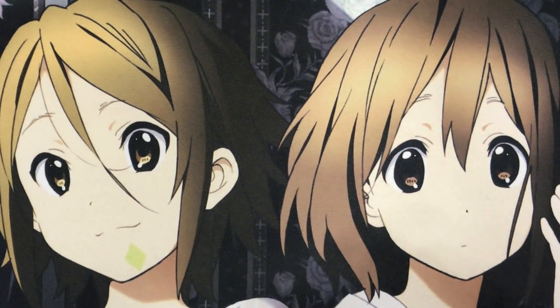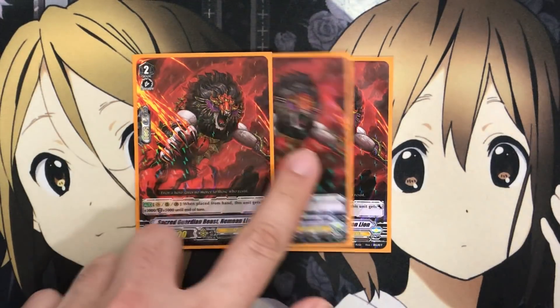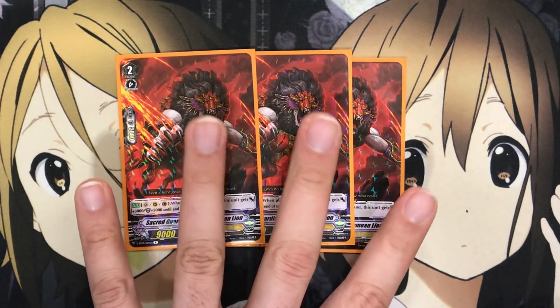I also run three Sacred Guardian Beast Nemean Lion. It's a Vanguard, rear guard, and guard circle effect. When placed from hand, this unit gets plus three thousand power or plus five thousand shield until end of turn. So you have pressure on Vanguard for a 12k hit, or even better, a 10k shield when placed from hand — just remember that. When it intercepts it won't get the plus five thousand shield from rear, so another good reason you may want to keep this card in hand if you know you'll need some guards later in the game.